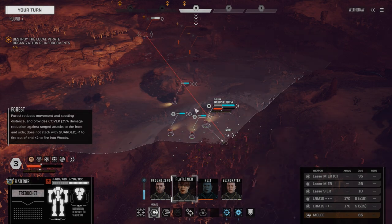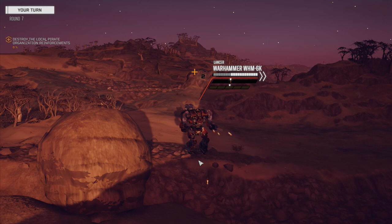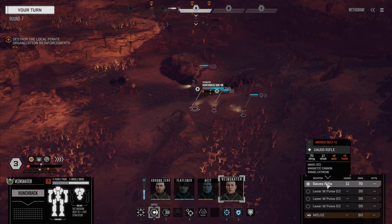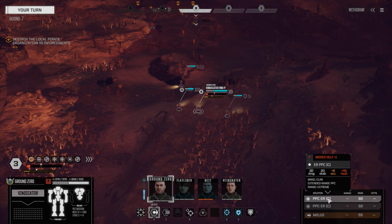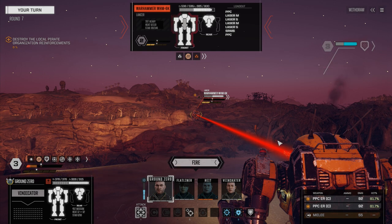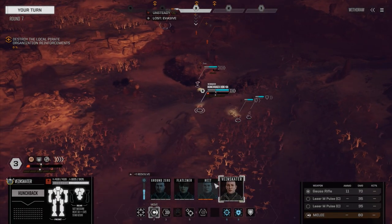Now we've got line of sight — I know we were going to wait a turn, but we don't have that option right now. We're going to fire our missiles at the Warhammer — it's got to be gone. How much stability damage does the Gauss rifle do? 17. The PPCs do 20, so let's go with the PPCs first. We're going to back up, moving into the trees just in case he gets a shot off. We're going to fire two PPCs — maybe we get a CT hit. Looks like one leg — that's it. High percentage chance and this lousy result just infuriates me.